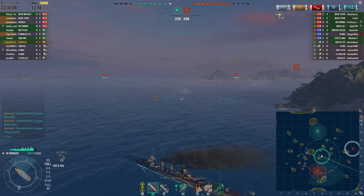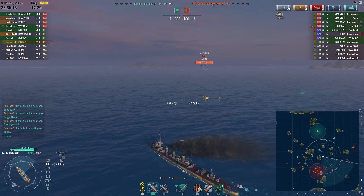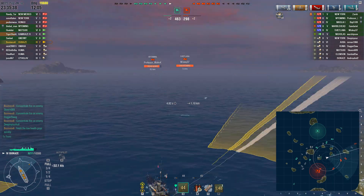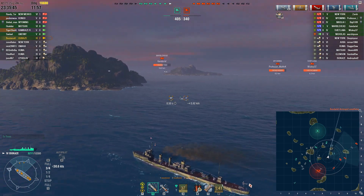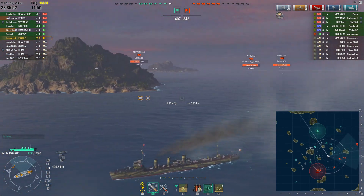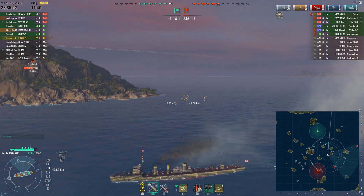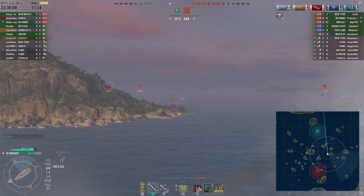Now all that remains on their team is a Nicholas and a New York at full health. I find myself in no man's land — between my team and theirs. The New York seems to just be minding his business. I get a bit too close to the enemy cruisers: a Marblehead and a Svetlana — that's a lot of guns, and if they can zero in on me I'll go up in flames in seconds. I get detected briefly but hit five torps on the side of the New York and take him out from full health.